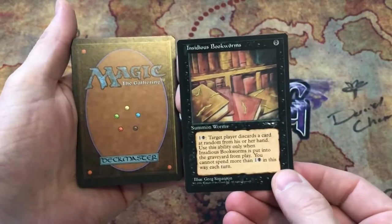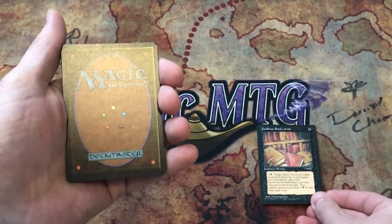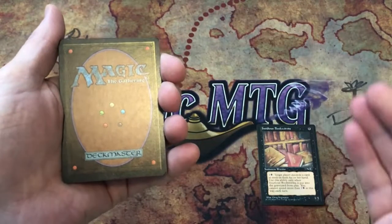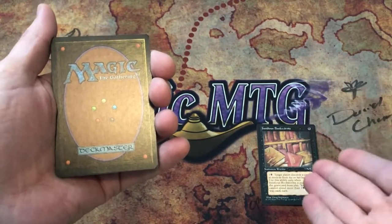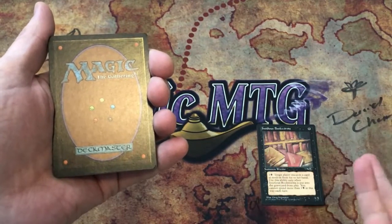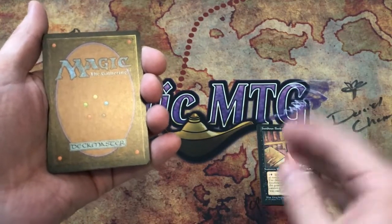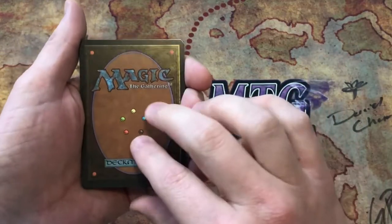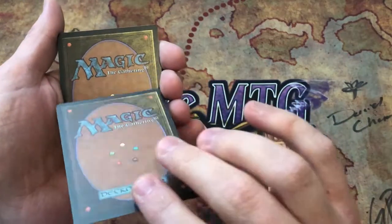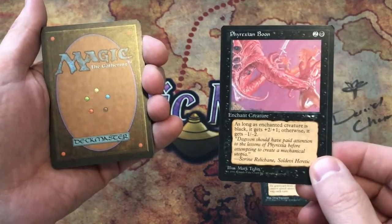The first common: Insidious Bookworms. A lot of the cards in this set have alternate arts too, so for collectors like myself there might be multiple versions of this one. I believe there are two versions of that art — I think one is an opened book with the worms inside of it. Not 100% sure, but I'm pretty confident. We'll have to go over that binder of mine of the Alliances cards. Phyrexian Boon is next.